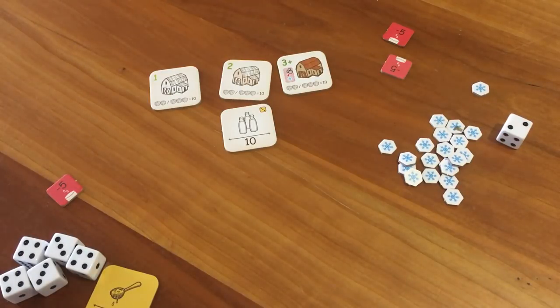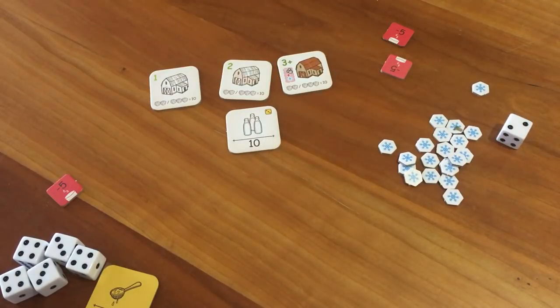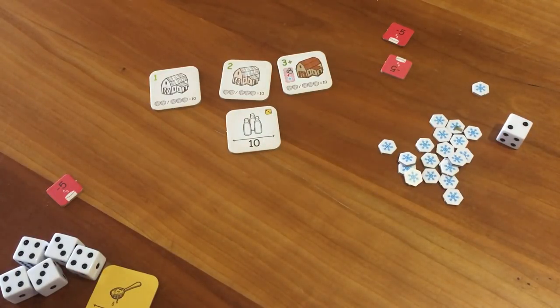And that's pretty much it. You roll dice, match sets of ten, and try to buy as much milk as you can and freeze it or turn it into cheese. At the end, after you cannot fill the stock up to three, the game is over. Count up your points and you win. Very simple.